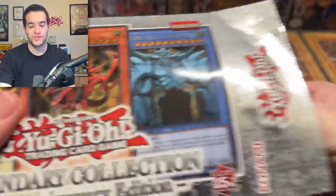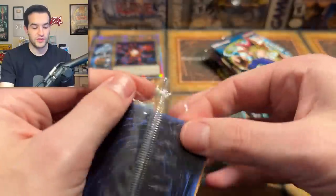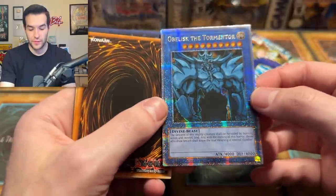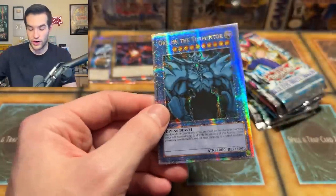Will we be able to get the other 25th Anniversary Rare? We're only on our first display box, so this is going to be a very long video. We got the Obelisk — that is obvious from the back. Obelisk the Tormenter, beautiful card. That makes us three out of six, and we've gotten all different ones so far, which is very, very nice. Not too many duplicates.